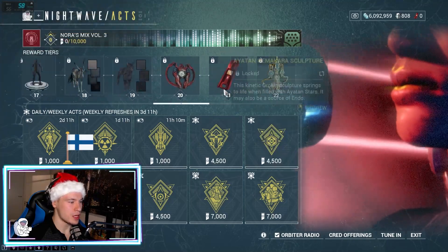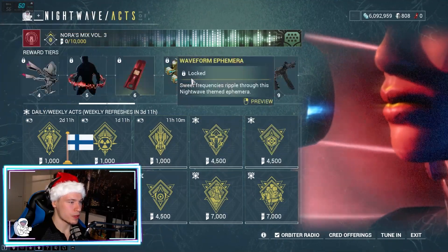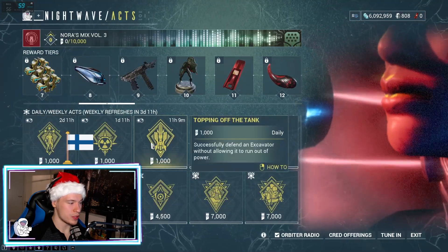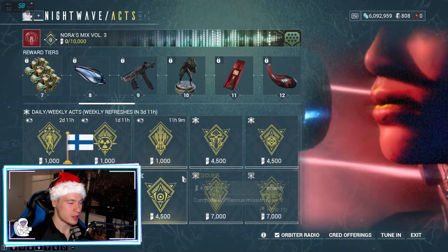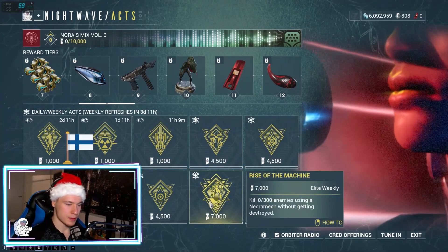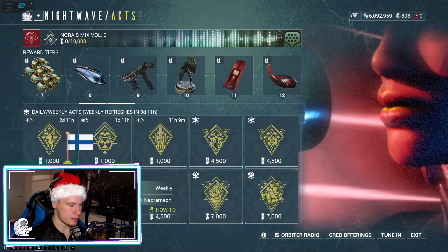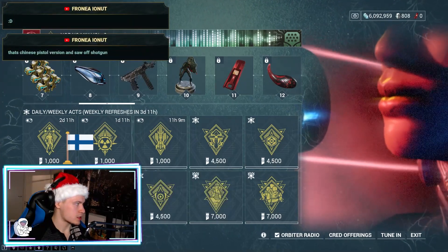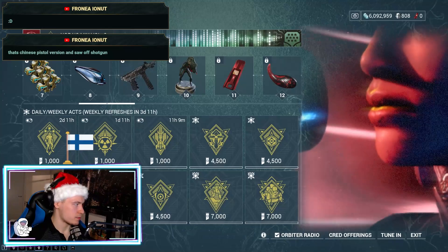I'm just happy they finally put this in the game. It took forever — didn't they showcase these like two or three years ago? Why are they only putting them in the game now? It doesn't make any sense. Necromech — that thing is the pistol version of the Saw shotgun.